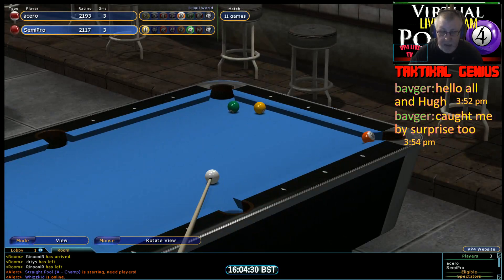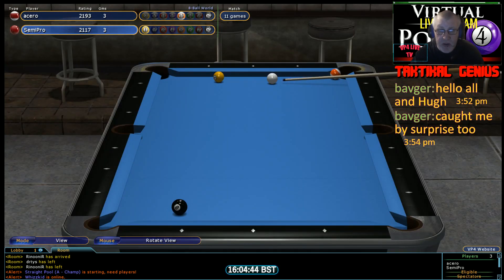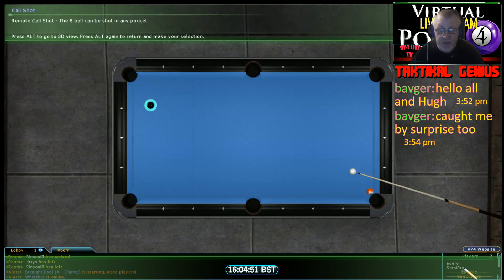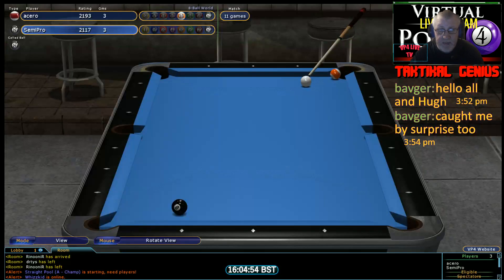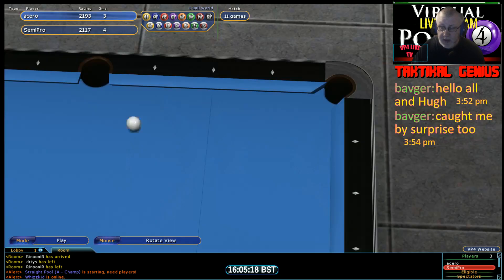Here's something that can go badly wrong — if he gets the connection on the one ball wrong he's going to cut the six. He played a little nudge onto it, didn't get the double kiss, and it's worked out pretty good although I think he's straight on it. Just a long eight ball and this will be Semi Pro's chance to go into the lead for the first time. In goes the eight and Semi Pro now leads four racks to three — a costly miss on that thirteen ball for Acero. Just to let you know: Acero is from Japan, Semi Pro from the UK.